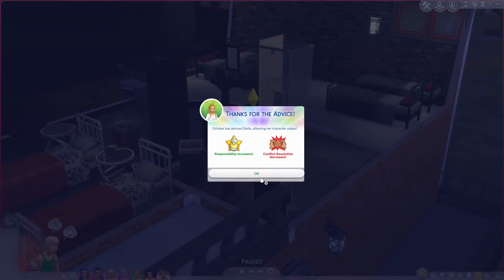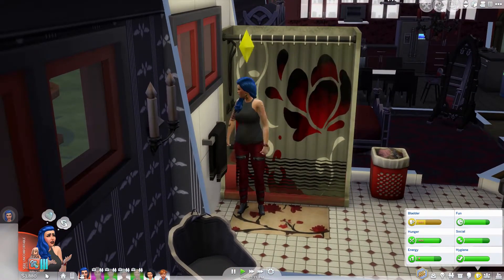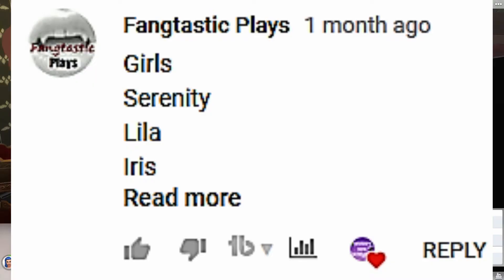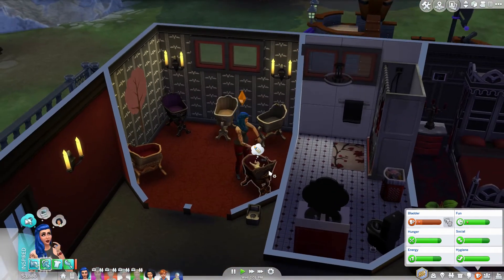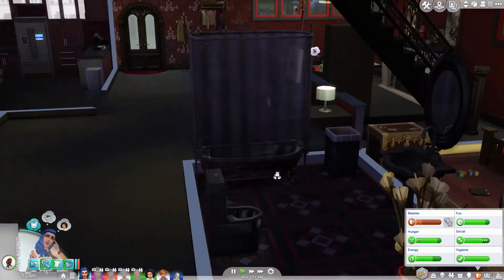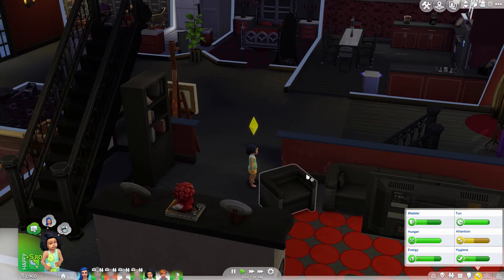Stella, you can't be a ninja — find a ninja to train you if you want to be a ninja so bad. Yay, October's finally going into labor! It feels like forever. Get over here and have that baby so we can focus on making more money, because our bills keep getting more expensive but our royalties don't keep getting higher. I'm hoping for a boy this time because I think we're outnumbering the boys in the house already. Oh no, another girl. Okay, we're going to name this one Iris Collins. Tober and Joaquin had a baby. That is where I'm going to end this part of the Sims 4 100 Baby Challenge. I really hope you enjoyed watching — I really love making these. I love October and her family. If there are any baby names you'd like to see in this series, please leave me a comment, and as always, thanks for watching. Bye bye!